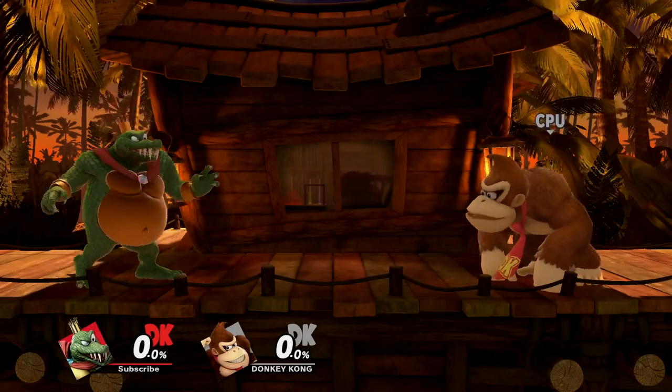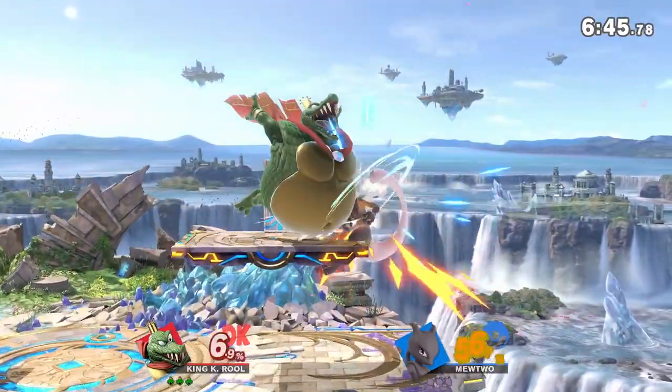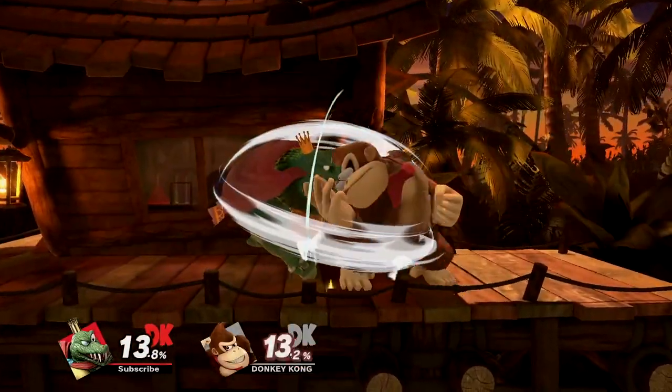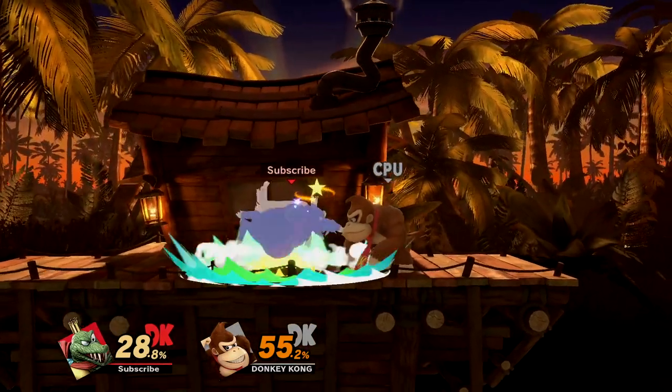Belly Armor is King K. Rool's signature mechanic that allows him to armor through a majority of attacks, dividing the incoming damage between K. Rool and his belly. The belly itself has 18.01 HP and will visually start showing cracks the more damage it takes. If the belly runs out of HP, K. Rool will be stunned and left wide open for an attack, usually resulting in a lost stock.